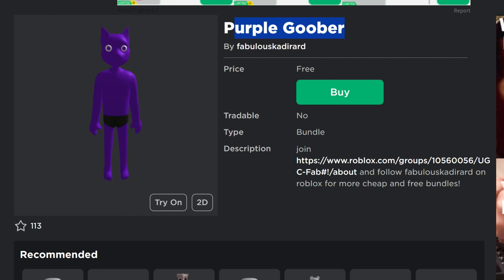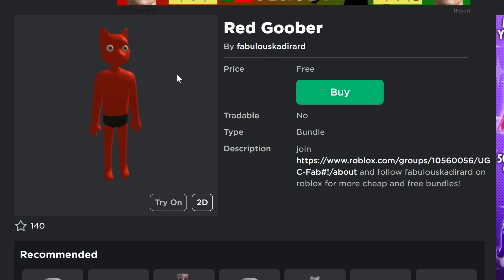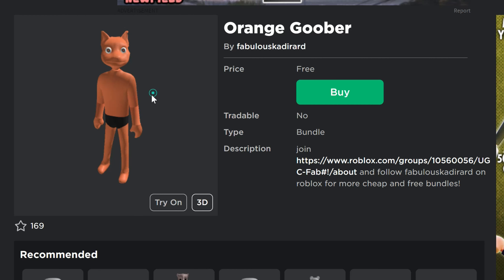Purple Goober — another really weird looking one. Dubowarp — not the first time we've seen this skin, but this one's a rainbow colored version, so that's pretty cool. Red Goober — we've got several Goobers going on here. Not the first Goober we got, but these are just weird looking. Hopefully they'll look better once you put some clothes on them.